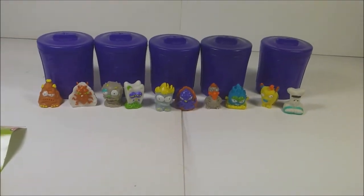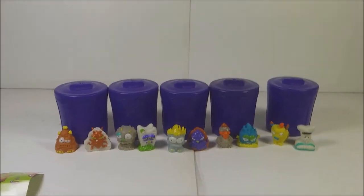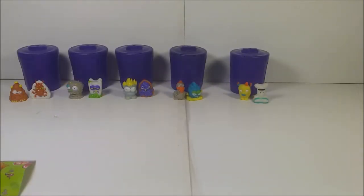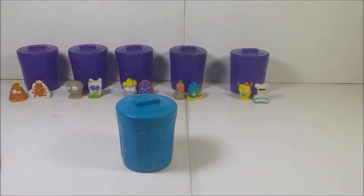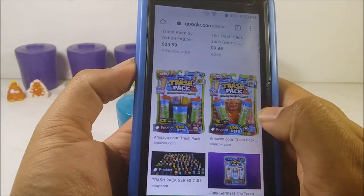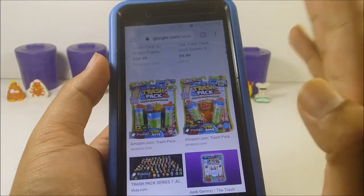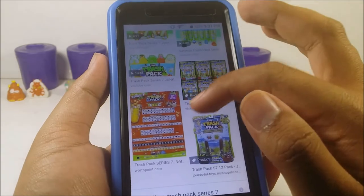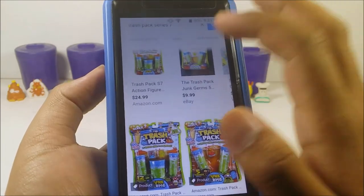So that's all of Series 6 right there. I'm going to pause and then show you guys Series 7. The next series is Series 7, the Junk Germs. It comes in trash cans, and this is what Series 7 looks like — test tubes and beakers. The Junk Germs are like germs, viruses, and parasite-related trashies with new categories. These were my favorite because they're translucent — one of the coolest ones ever.